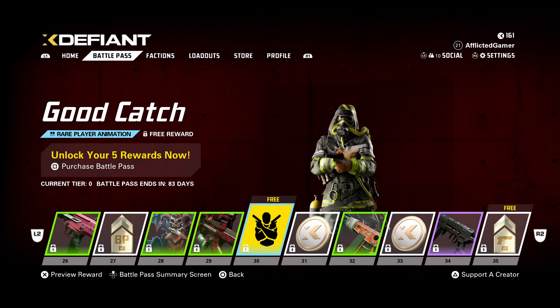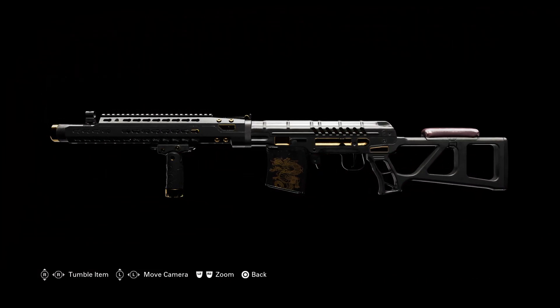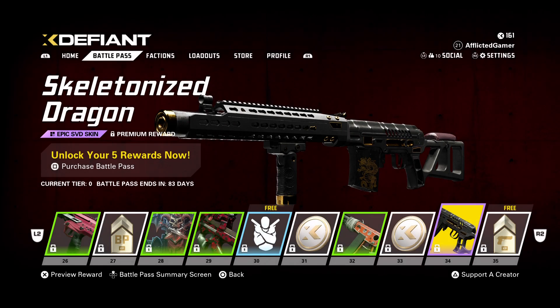Good Catch player animation. X-Coins. Then we have a skin for the AA-12 — you get a pretty clear picture of what it looks like right there. More X-Coins. And then the Skeletonized Dragon for the SVD — the cool skins always end up on marksman rifles that I just don't use. But that's beautiful, I love that.